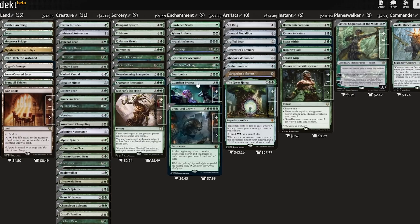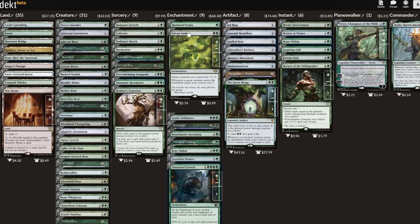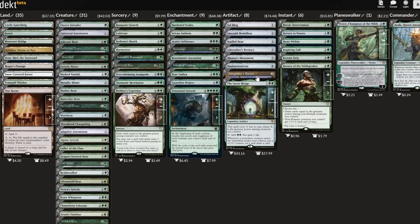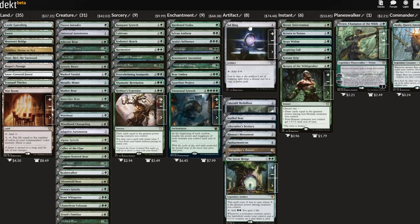Plus, a lot of these classic mono green support pieces are absolutely sick. With all the stuff we've got going on here, we should be able to make short work of our foes, and we can do it all with our bear hands.